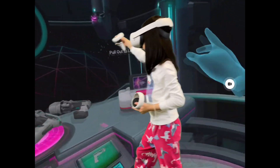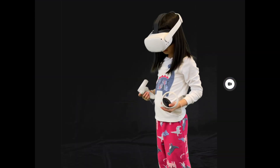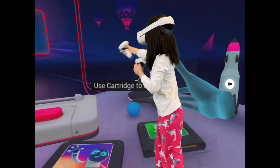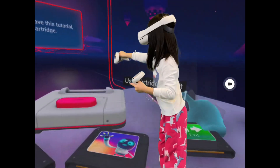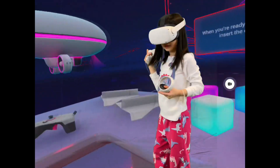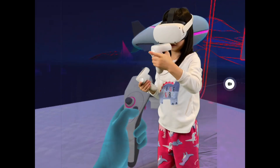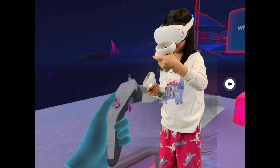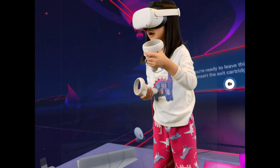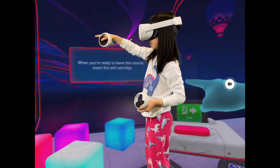Let's get out of here. I'm not going to leave. Anything else for you to try in here? No. I saw another cartridge. When you are ready to leave this tutorial, insert the exit cartridge. Let's exit the tutorial. Do you remember this world? Can I just do one more thing — you want to throw the paper airplane? Are you crashing it? It's stuck. I'm going to leave now. Three, two, one. Is that it?